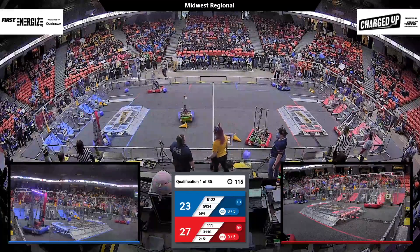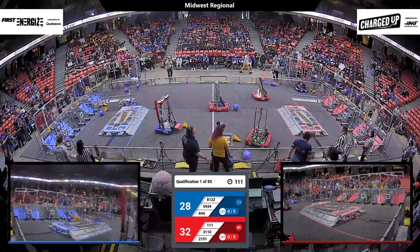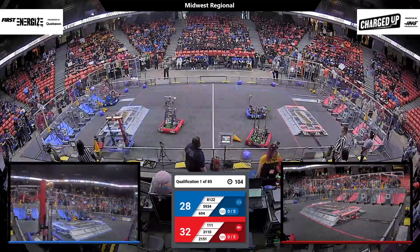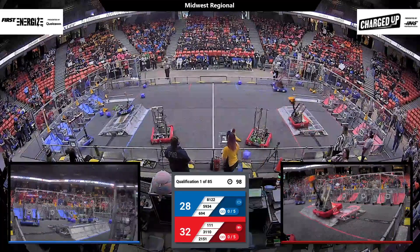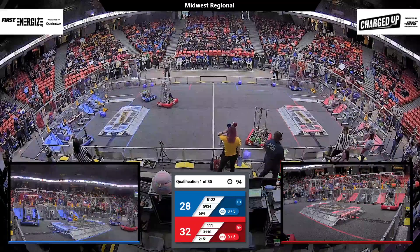We see Mechanical Mustaches for the Blue Alliance, 81-22, navigating around their human player behind the wall and now swerving their way downfield back toward their community and that grid to place a cone, trying to pick up five points for the Blue Alliance. Checking out our status on the board with just over a minute and a half remaining in the match — Red Alliance leads Blue Alliance 32-28.